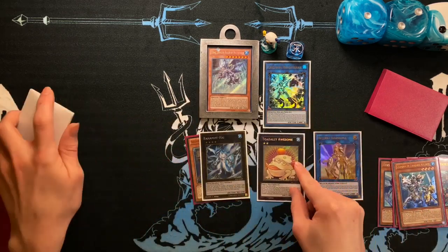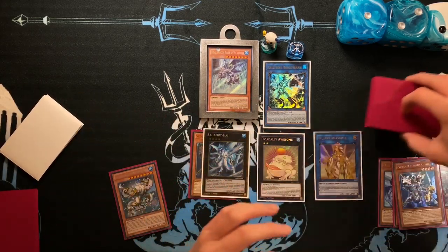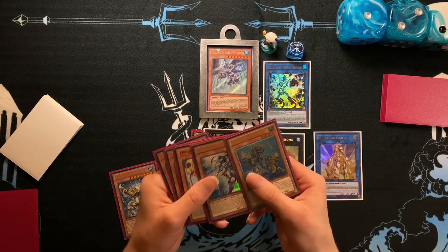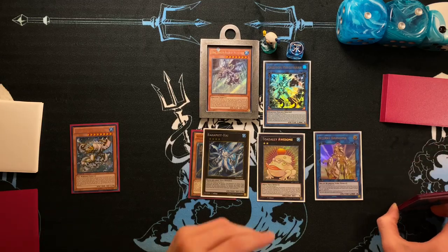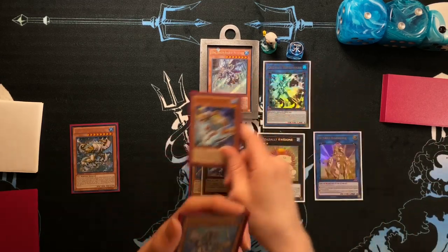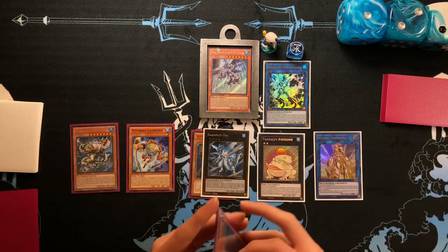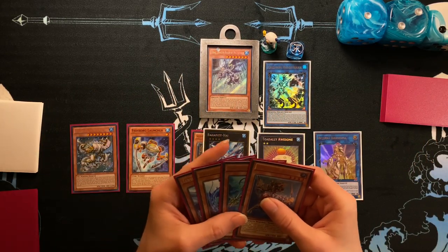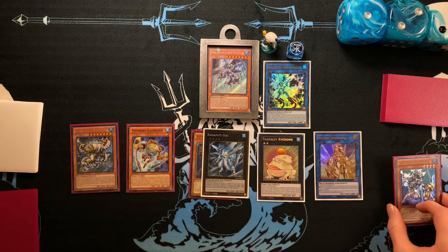We detach the Dragoons to summon the Totally Awesome, which searches for Molin Glacia. With five waters in grave, we drop Molin Glacia. Here's how we're going to play around Emancipators. I already showed this combo in a different video, but it's good to have all of the Ahashima starter combos in one place as a comprehensive guide so you don't have to go hunting around my channel for all that stuff.